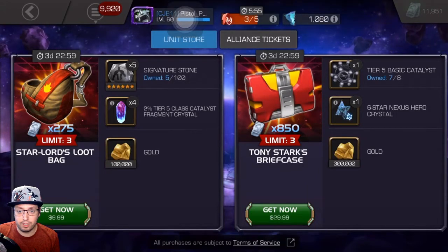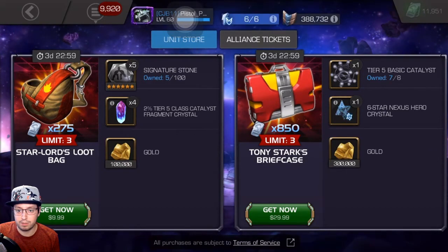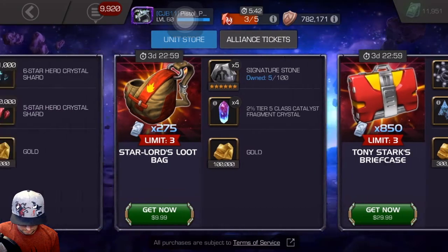For thirty dollars you get a nexus hero crystal. That's pretty cool — you're not guaranteed anything, but you pop up three champions and pick the best one. Not too bad for thirty dollars.